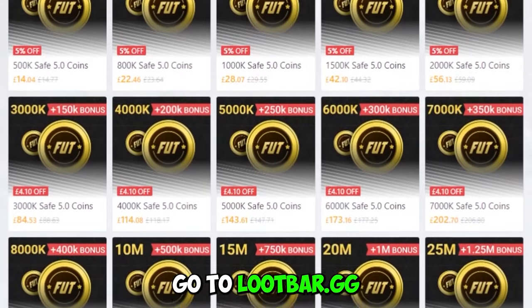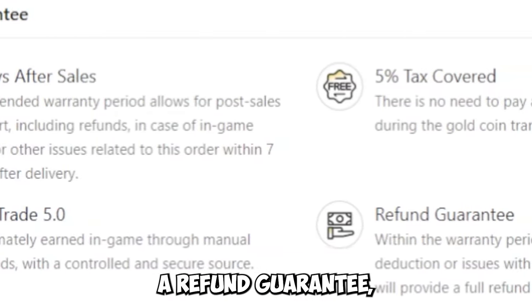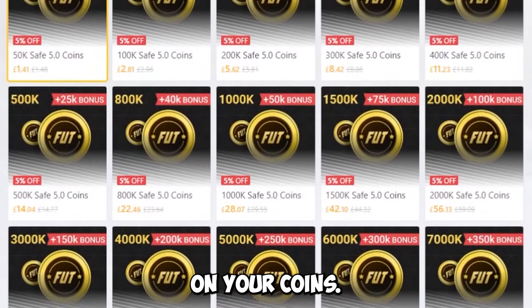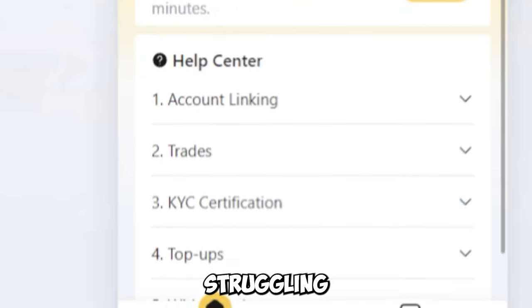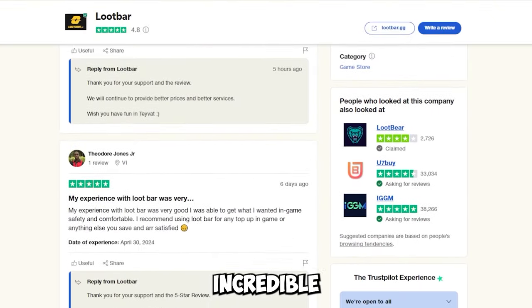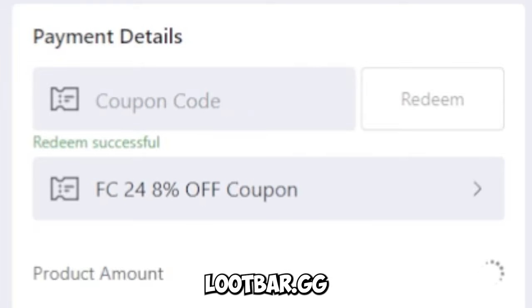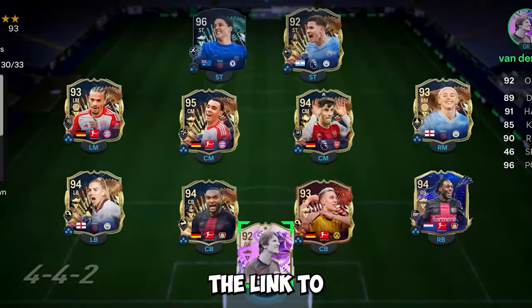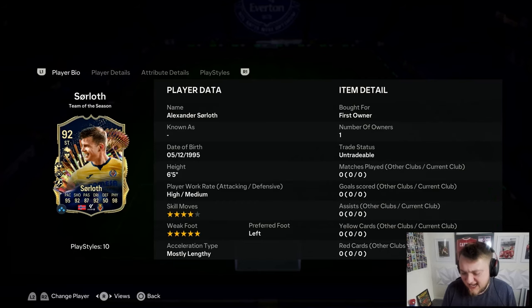For cheap, reliable and fast FC24 coins for Team of the Season, check out lootbar.gg. They offer five percent tax covered, a refund guarantee, five percent bonus for free, bonuses on coins, 24/7 customer support, and incredible reviews. Use code 'viper' for eight percent off all orders - link is in the description.